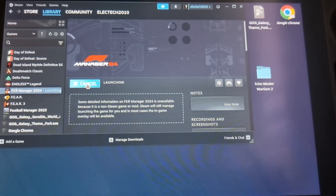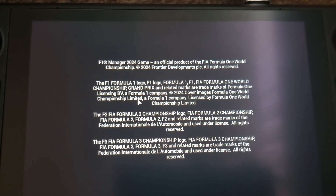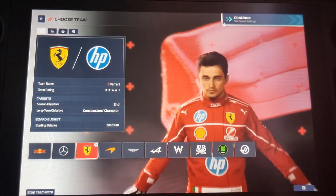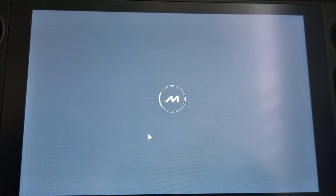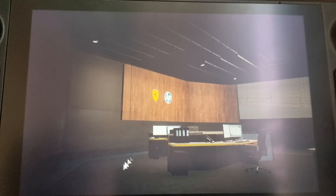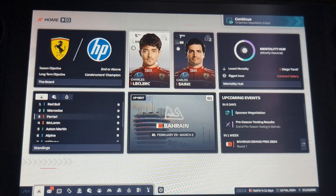Now if we go back to F1 Manager and start a new game, you'll see it's still showing the old data. That's because we need to create a new save file. Start up whatever team you want, pop in all your details — you can see we've still got the old data — and then just save it so we have a save file. Once we have the save file, we can exit out.